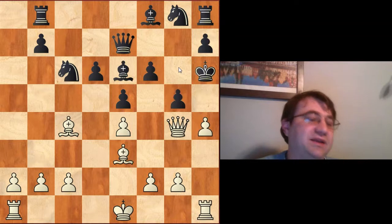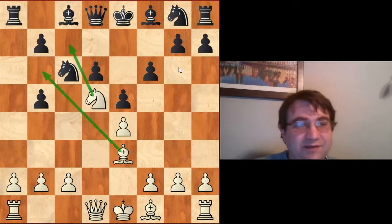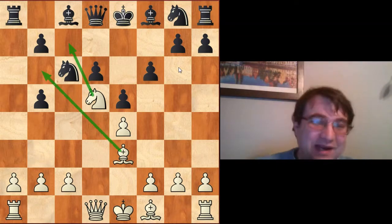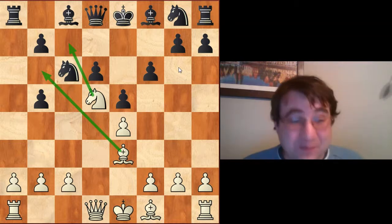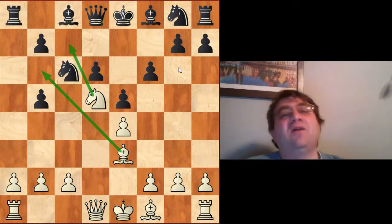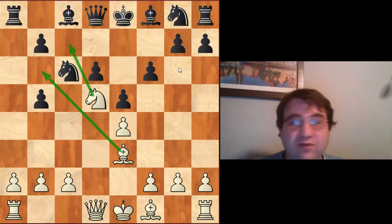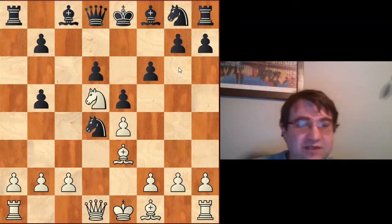So if we play Rb8, black can never quite get his king to safety. And so here we go into the theoretical exploration of how many different options black has to try to play this position. There's a lot because it's really unclear how black will unwind his position. We'll start with some of the lemons.